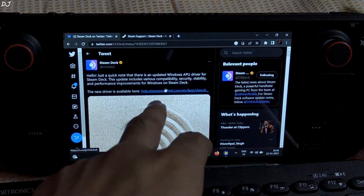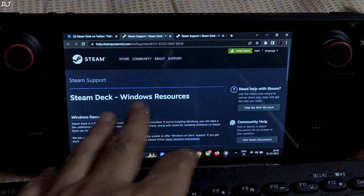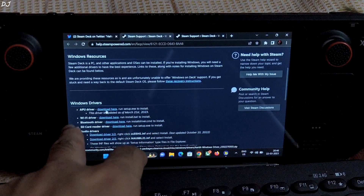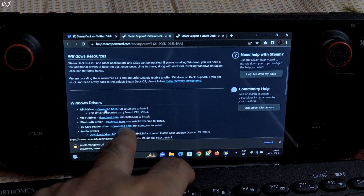To download this APU driver, click on the link in the description of the video — Valve's official website. Scroll down under Windows Drivers and click the download link next to APU driver. You can see the date: 21st March 2023.